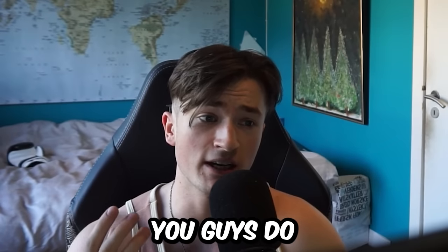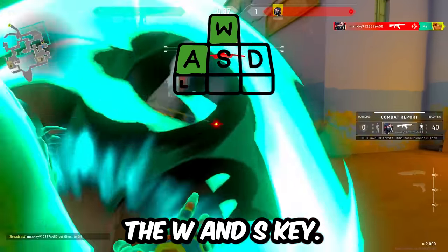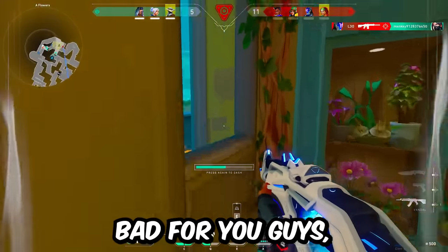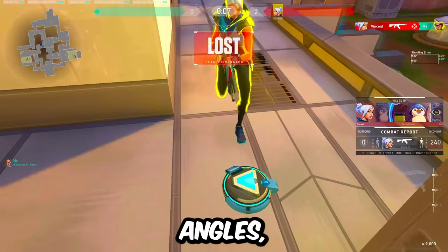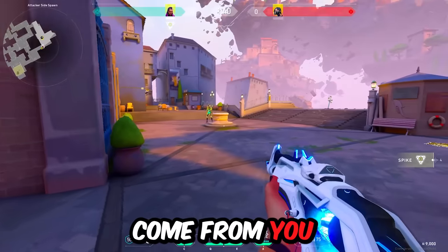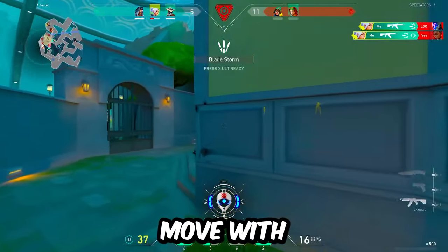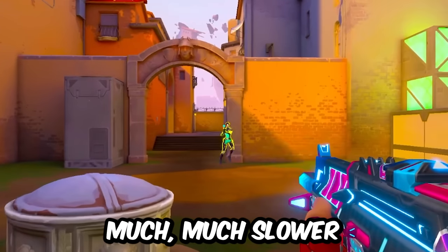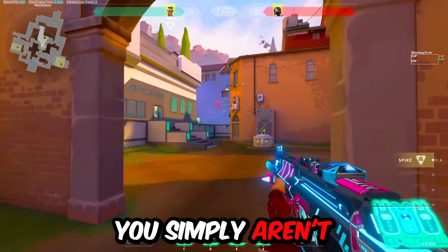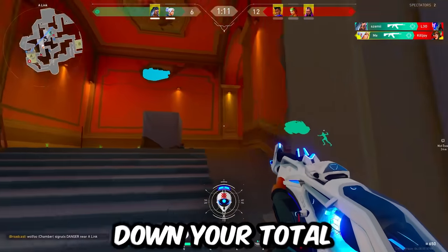The first mistake I see 90% of you guys do is to peek either diagonally or while holding the W and S key. It might not seem bad, but have you ever noticed how you get one-shot a lot of times when peeking angles? A lot of those one-shots come from peeking with multiple directional keys pressed at the same time. The reason this is bad is the way speed works in Valorant — when you move with two directional keys, your enemy will see you moving much, much slower than you actually are, because you're adding another axis which slows your total speed.